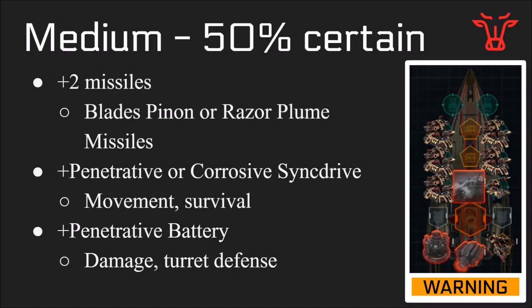My Stage 2 medium build — I'm about 50% certain this will work out. I'm adding in another two missiles, again the same bladed pinion and razor plume missiles. A penetrative or corrosive sink drive is going to be an engine special, and that's going to increase movement and also provide survival. I don't know whether penetrative or corrosive is more important here. There's a maximum of 10 limited sink drives you can have on your ships at one time, so I have five penetrative on my Nemesis and five penetrative on my Praetorians, which means I can only go corrosive on my Pegasus. I'm also adding in penetrative battery, which increases damage as well as turret defense for your ships.